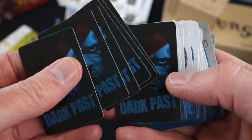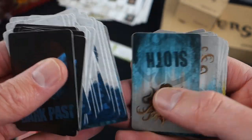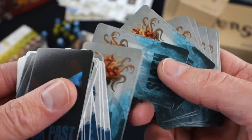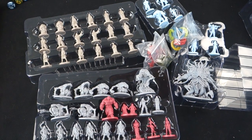So we have Dark Past cards, Upgrade cards, and cards for Sloth and Pride.